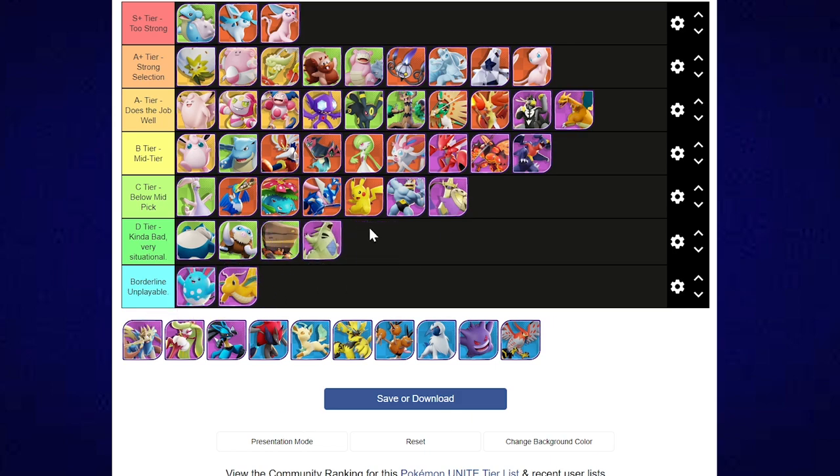Tyranitar is kind of bad, and this is pretty painful for me because I really like Tyranitar. If you don't have a supporter — a Comfey, an Eldegoss, a Blissey, a Clefable, a healer, or even a Wish Umbreon — it's just kind of bad. Very situational. If you're versing people who know how to kite you well, you are not going to have a good time. Leaving Tyranitar in the lower tier, which sucks because I was really jumping on board with it and having a lot of fun.